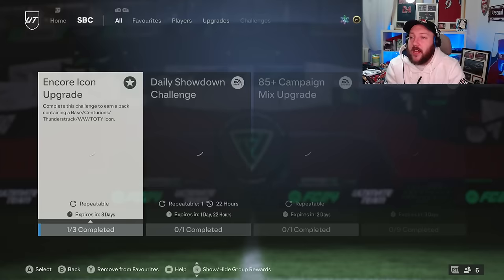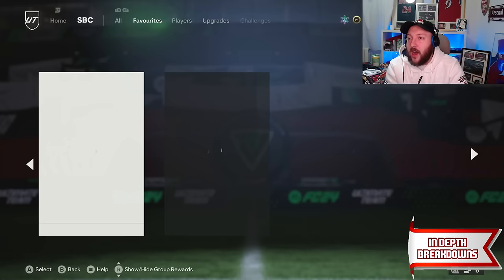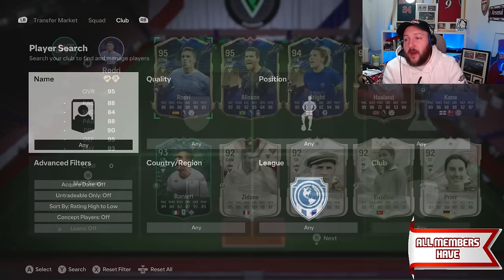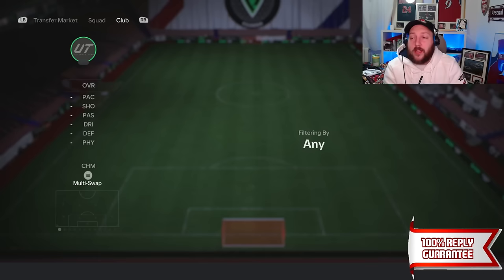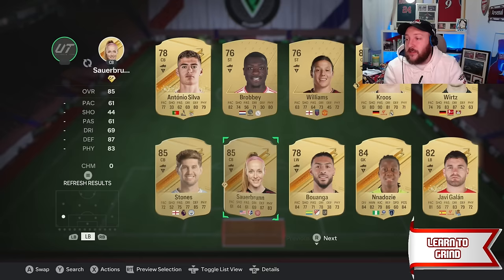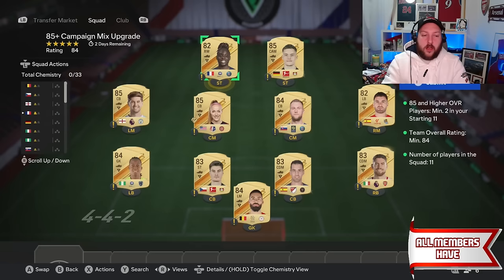There's the 85 campaign mix upgrade you can do, plus the daily showdown and others. In this situation I like to go to upgrades and do the 85 plus campaign upgrade — the reason is you get a high rated card back which can go straight into the exchanges or into something else depending on how good it is, or even into your team. The 83s are going into this and I need to find the Screener in my club — there he is at the bottom.